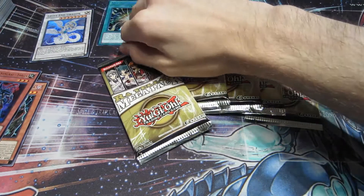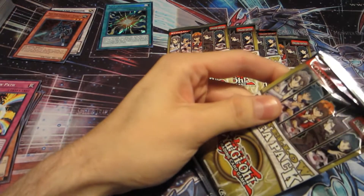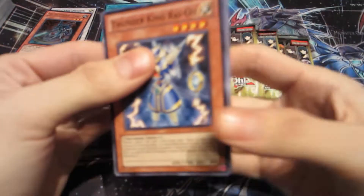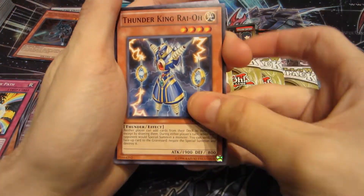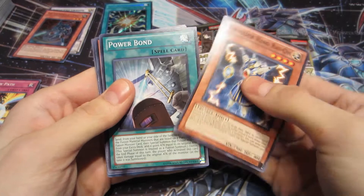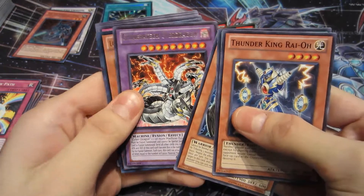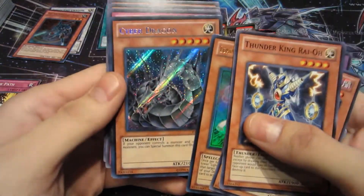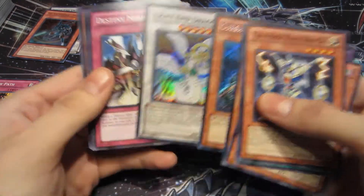Super Poly over here — special! Thunder King Rai-Oh, nice — it's a good common right there, worth a couple bucks, good to sell. Power Bond, Destiny Hero Plasma, a Chimeratech Overdragon. Lumina the Lightsworn Summoner, a Cyber Dragon secret rare — nice, this is awesome, I don't have one of these either. I'm getting everything I want so far. Another Lighten Dragon — it's awesome.